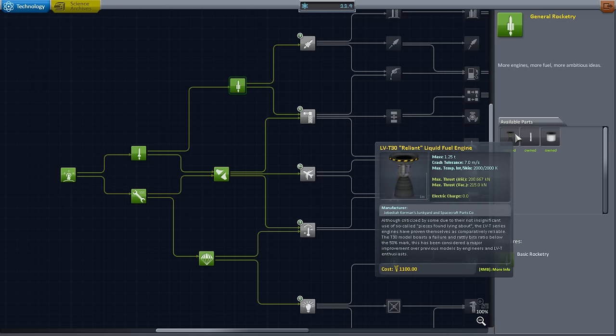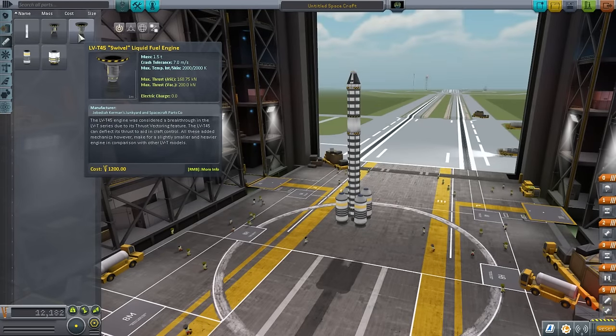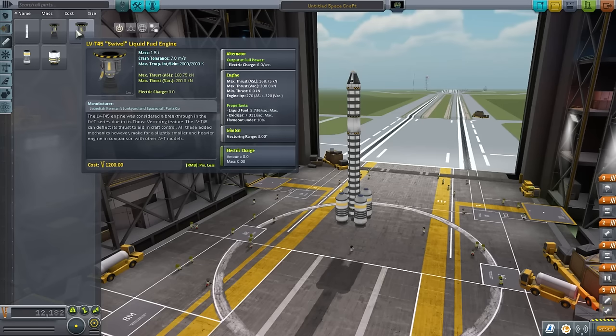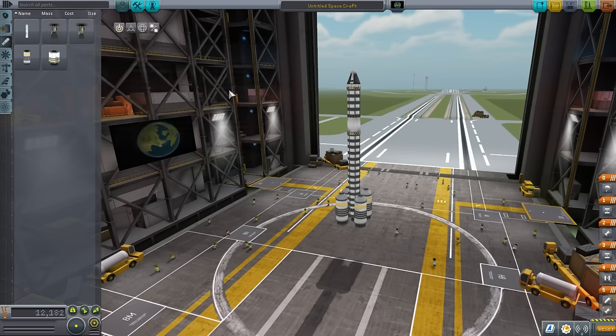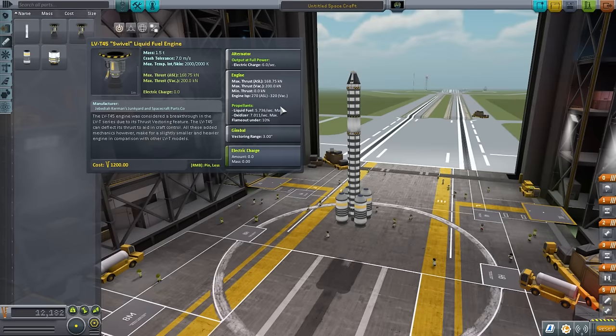The LVT30 Reliant looks very similar to the LVT45 Swivel, but has subtle differences. The Swivel is 1.5 tons; the Reliant is lighter at 1.25 tons. The Reliant's max thrust in vacuum is 215 kN versus 200 kN for the Swivel, and sea level thrust is even better — 200 kN versus 168 kN. The Reliant's ISP at sea level is 280 and 300 in vacuum. For the Swivel, it's 270 at sea level but 320 in vacuum, so you'd want to use the Swivel as an upper stage engine.